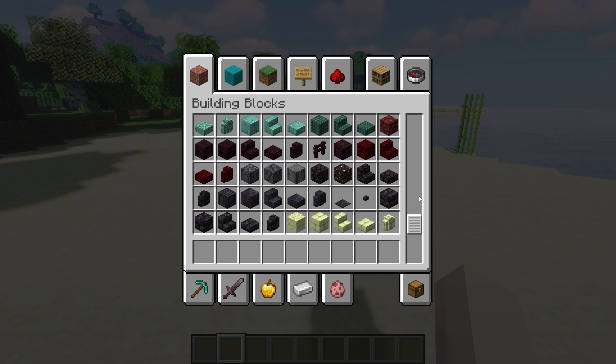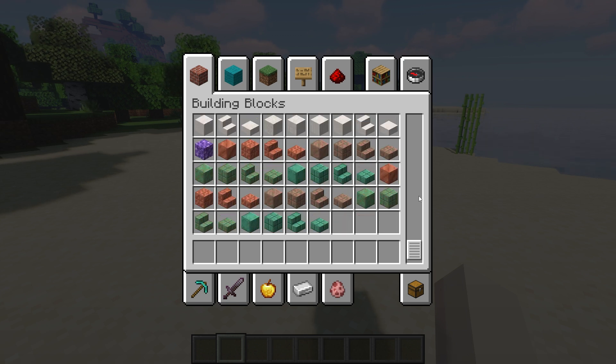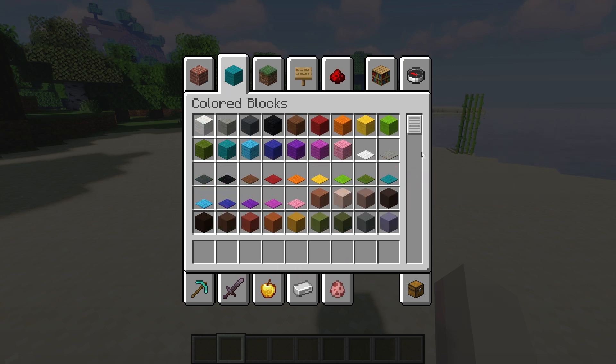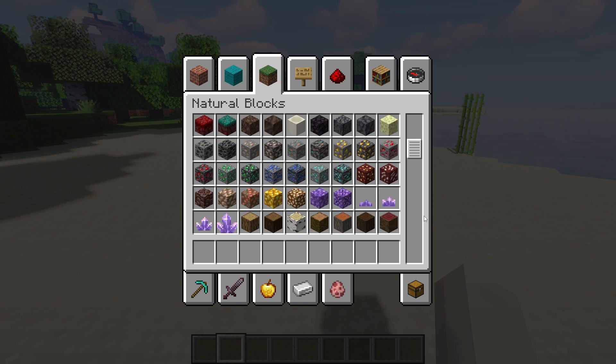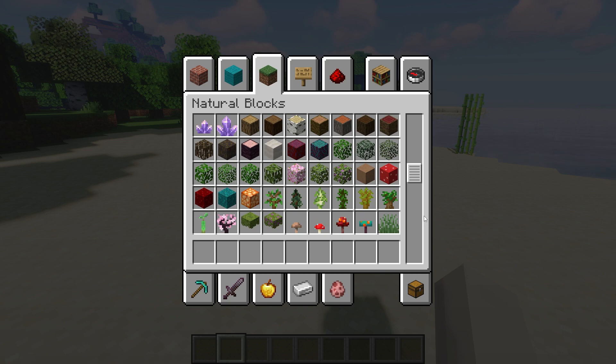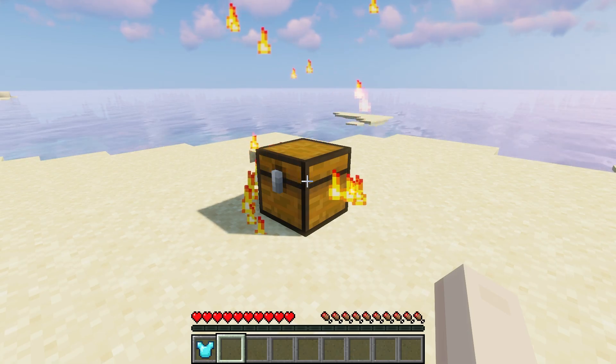Obtaining items is a staple part of the Minecraft game, and to make this even better, some server owners add systems for players to gain items in other ways than finding them naturally. Whether they are used for survival, decoration, or other crafting materials, you need a lot of items to make it through your world, and the plugin Excellent Crates is a great way to get them.